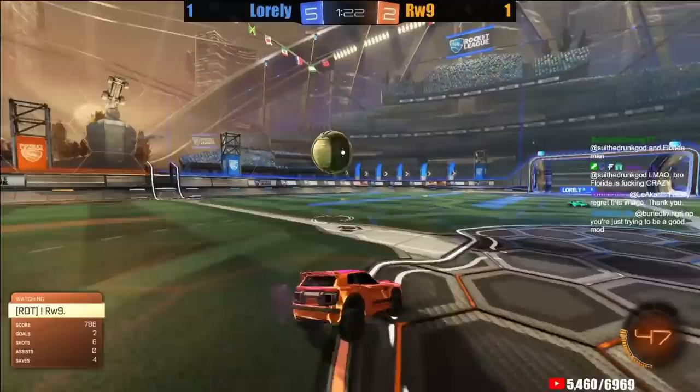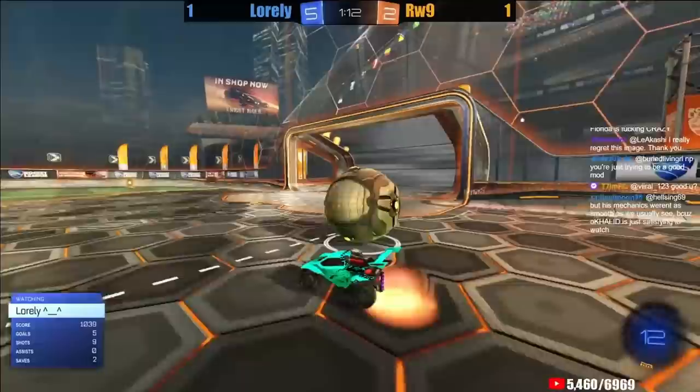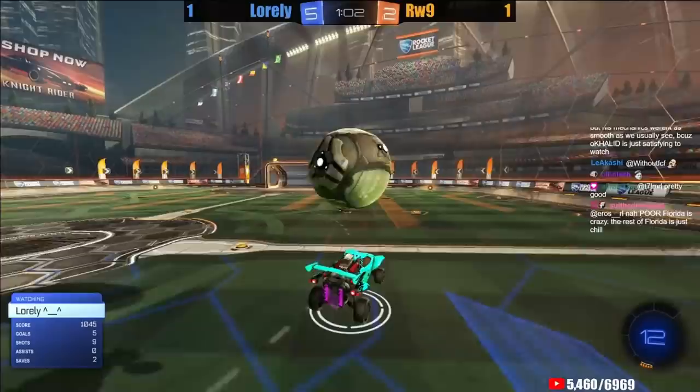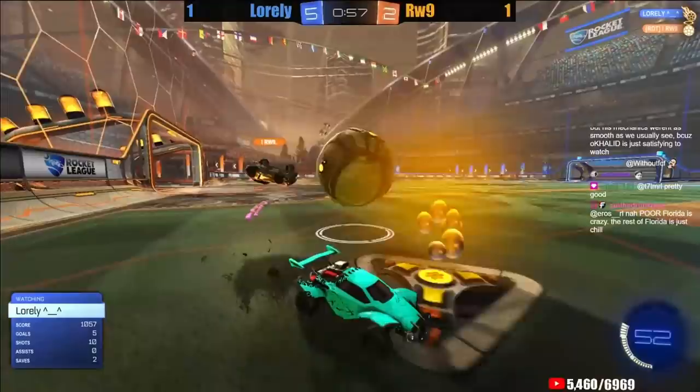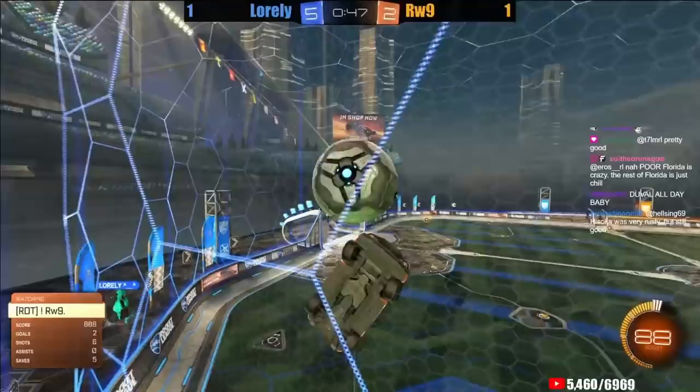A direct kickoff goal indeed for Rawass — 3-1. Loralee is from Turkey and is a top-20 1v1 player. Just go to the 1v1 leaderboard and you'll see his name. Rawass trying a direct kickoff of his own but couldn't quite find the angle, and Rawass also could not find the counter attack with the rolling long shot. He'll try a possession play — that's not going to work either. Strong touch from the air, nice pre-jump to tap this one out of danger.